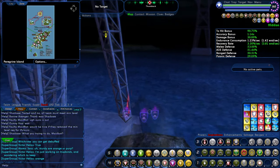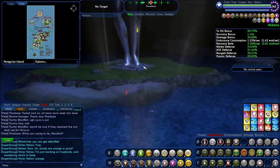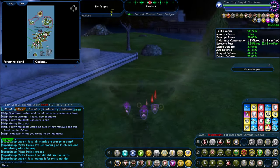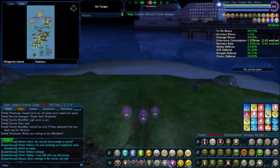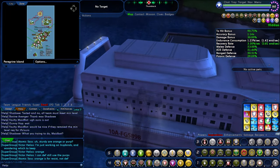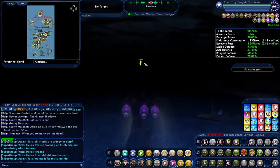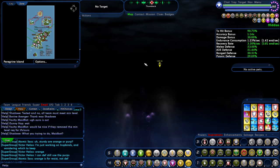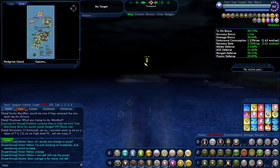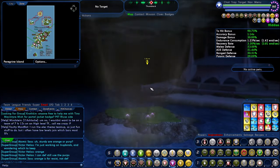The area that we're headed to next is flooded with Rikty Monkeys. They're not particularly dangerous as far as damage output, unless you really are weak — and this is like blaster-type weak. But even a blaster at 50 can pretty much take the beating out here. That doesn't mean you can be stupid and just go AFK on ground level with these Rikty Monkeys and expect to come back and have a fully healthy toon.